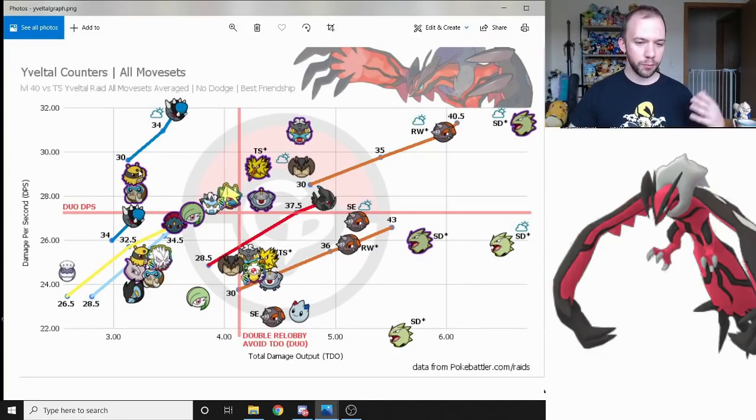Outside of the top options, you can see some other shadows just above the Duo DPS cutoff line, but they're a little flaky for the duo because they're so easy to knock out. If you aren't going for the duo, the non-shadow variants might be a bit more reliable since they can actually tank a hit. I have partly cloudy weather counters highlighted here. I didn't highlight rainy weather ones because if it's not a shadow, their DPS value is going to be at the level of the shadow but tankier — so you can mentally visualize what those rainy-boosted Pokémon look like. The cloudy weather bonus is included for the two fairy types since they're not making the duo, and in cloudy weather they're going to be a bit better.